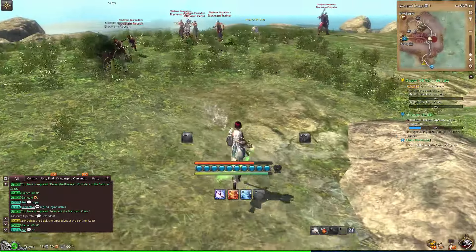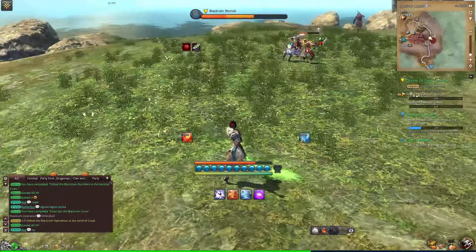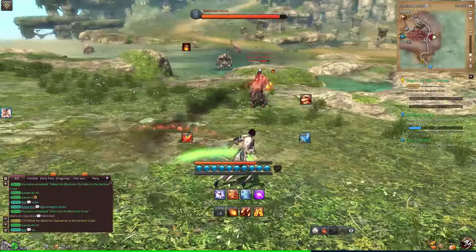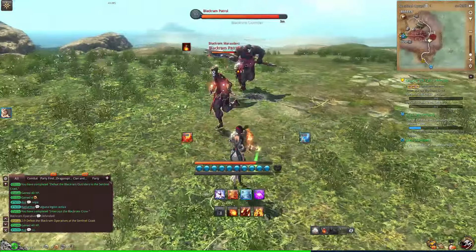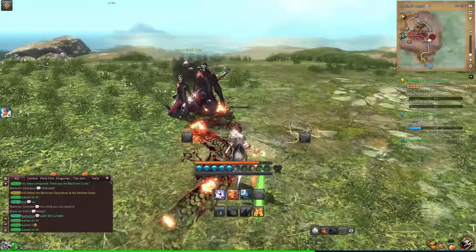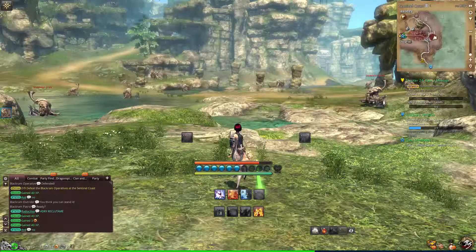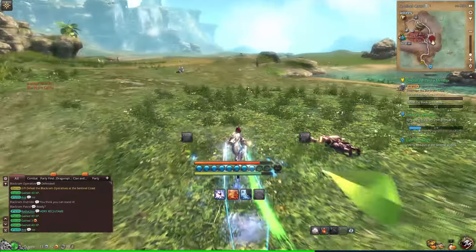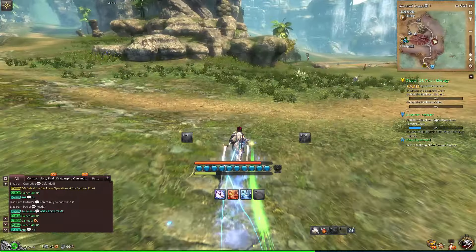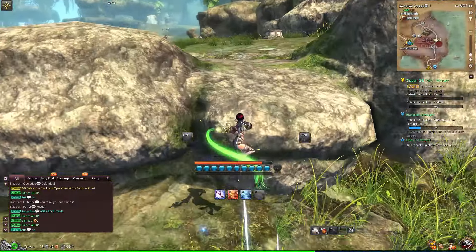Recruits and cadets. The assassin. I don't even know what I'm looking for. There's the patrol, which I don't need. Outrider. These guys are all dead. We might switch instances and get here shortly if we don't get the ones we need. These patrols are the operatives. We've got some recruits over there — let's see if we can find the operatives.